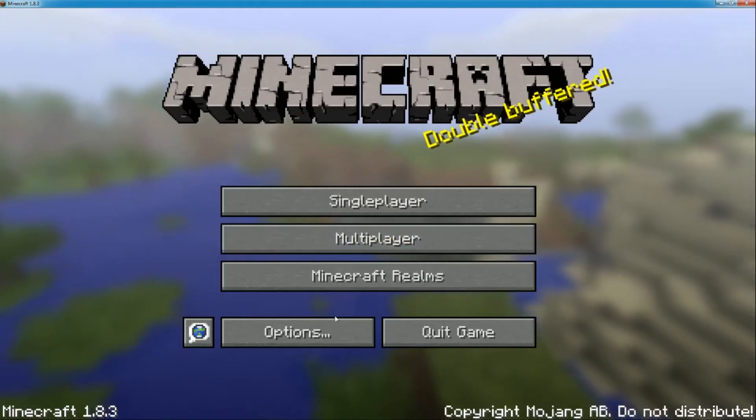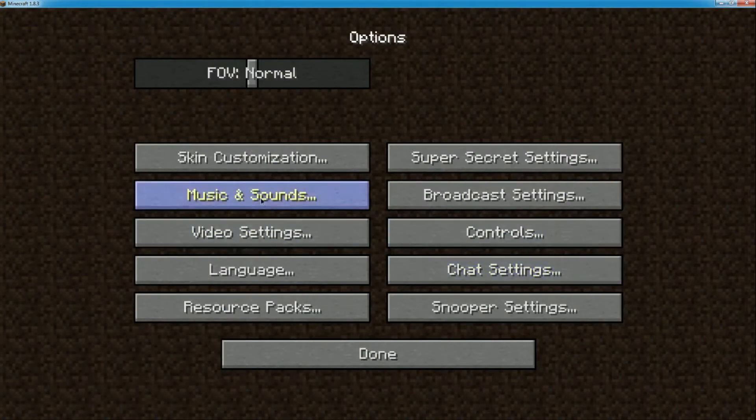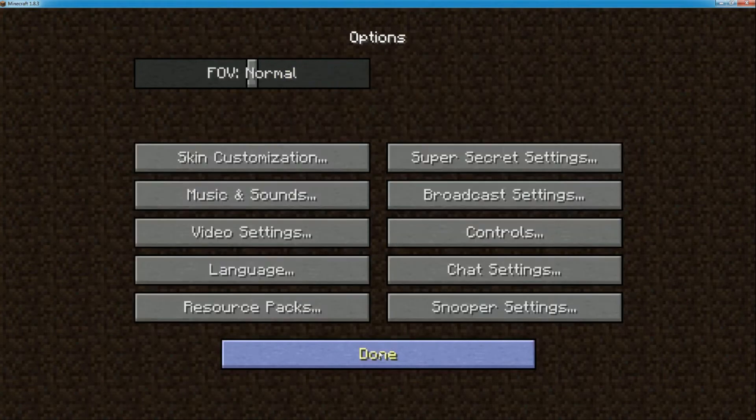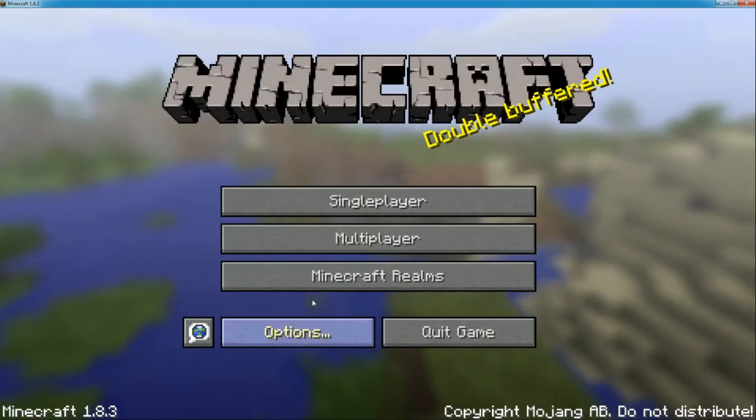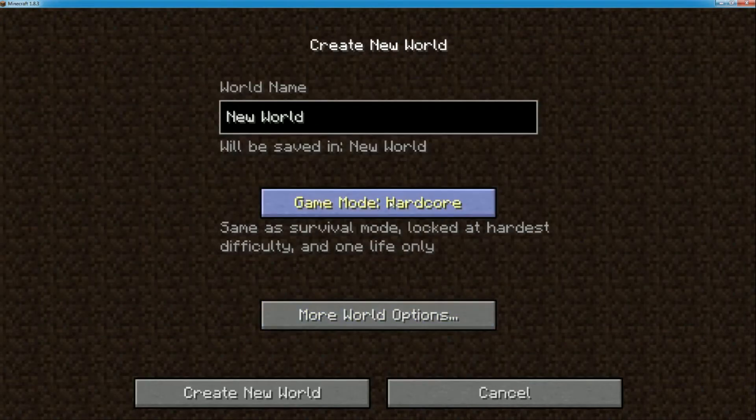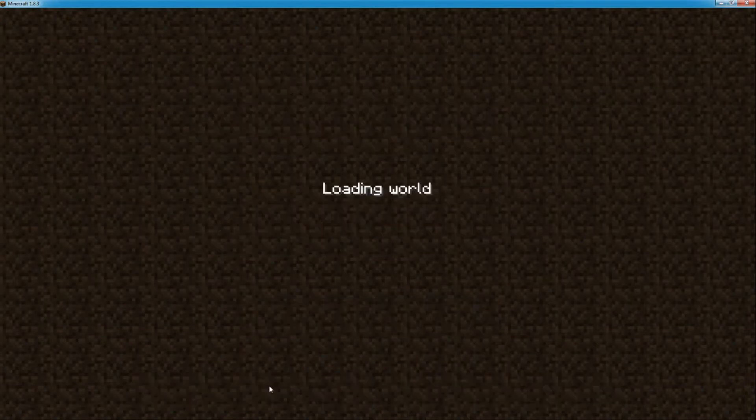Let's go to Options, go to Music, shut the music off, put the volume down a little bit. Alright, so what we're gonna do — we're gonna go into Minecraft, create a world, go and create it so it's nice and easy.